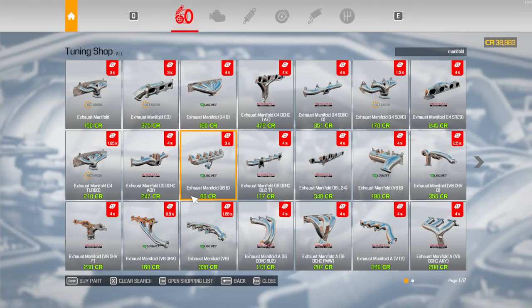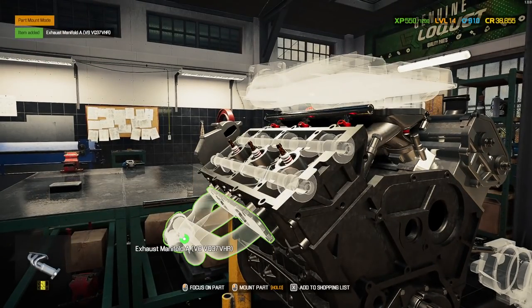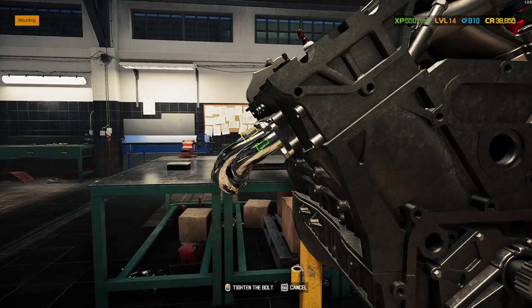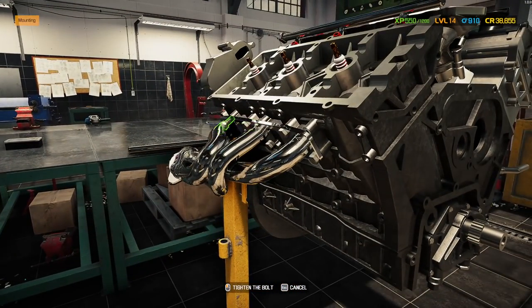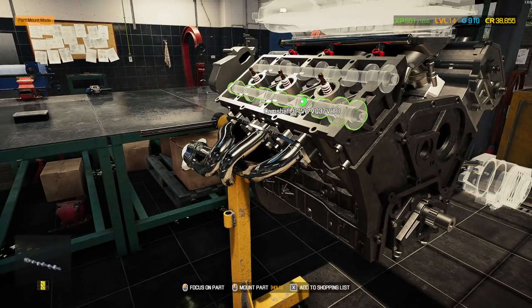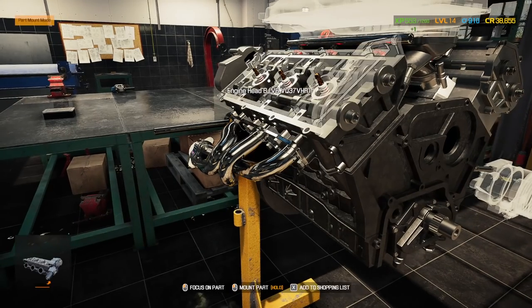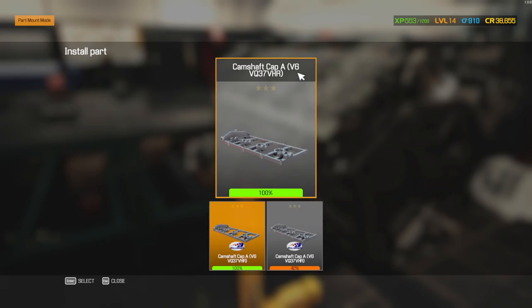Let me scan this quick — V6 manifold. Four percent, that's pretty good. It's crazy that the manifold gives you more horsepower than the head — I figured the head would have quite a bit more to it, but apparently not. All right, get our large cap on.